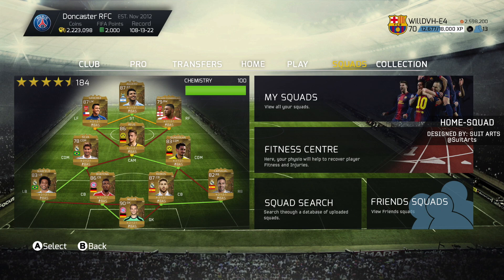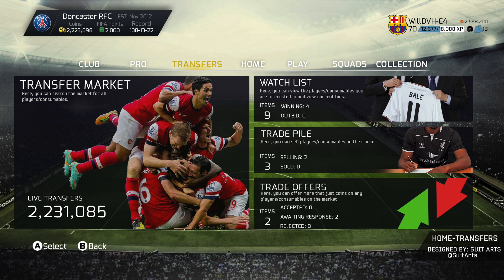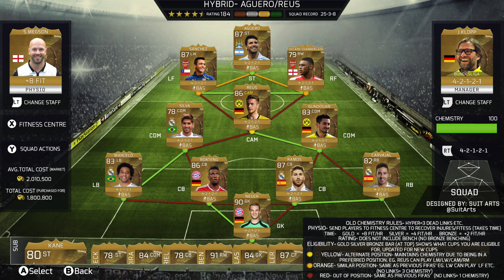Next up we've got the squad screen. This one's very, very cool. As you can see, it's got a new formation — the 4-2-1-2-1. It also has the simple stuff on the right-hand side, including the fitness center. And the final screen is going to be the transfer market, which is pretty standard, but trade offers would be back. But first we can get a look at the detailed version of the squad screen — it's a 4-2-1-2-1, and it looks pretty sick.